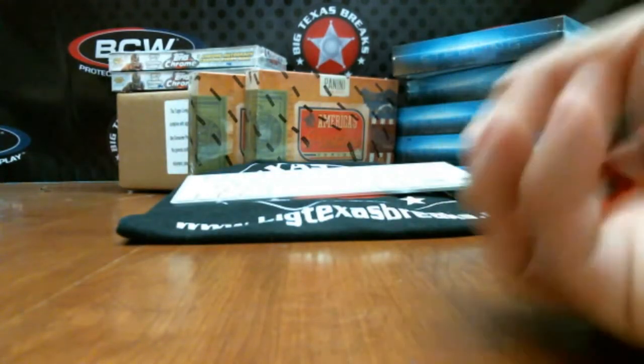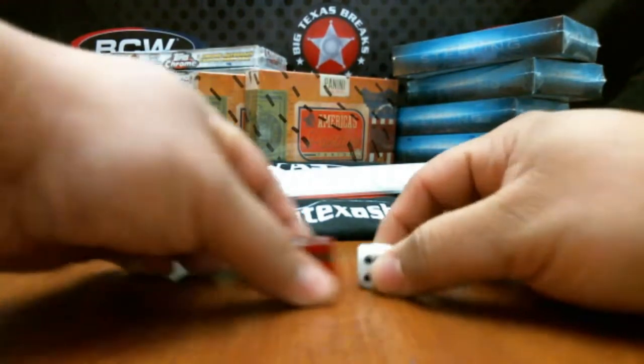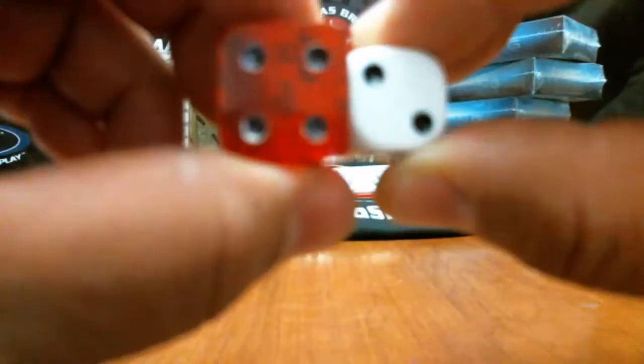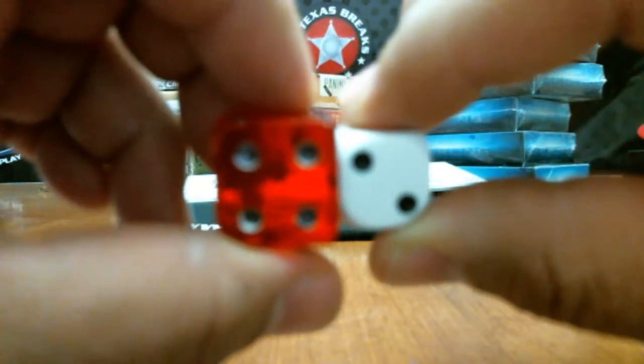Alright, here we go. Three or higher has to be on the board. We've got six times — we're going to randomize the list six times.